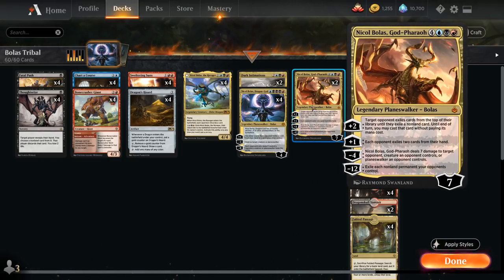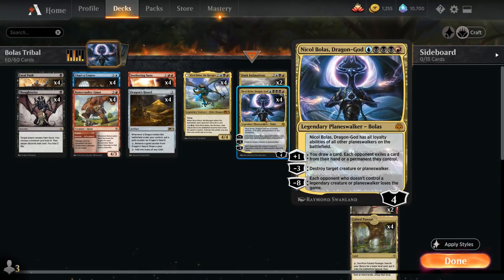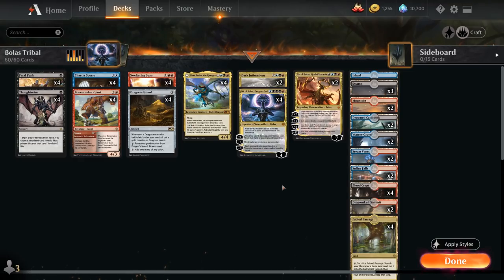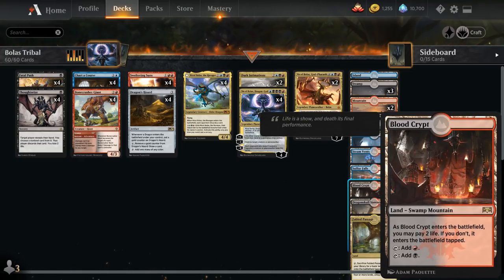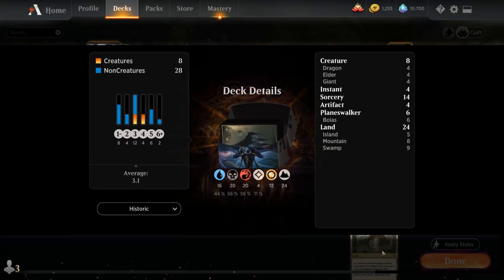Two copies of Nicol Bolas God-Pharaoh — a very fun card from Amonkhet Remastered — starts at seven loyalty. The plus two makes target opponent exile cards from the top of their library until they exile a non-land card, which we can cast for free. The plus one makes each opponent exile two cards from their hand. The minus four deals seven damage to any target, and the minus twelve exiles each non-land permanent opponents control. For the mana base, we avoided pathways and run eight shock lands, six check lands, and four Fabled Passage to reliably cast Nicol Bolas Dragon God on curve.